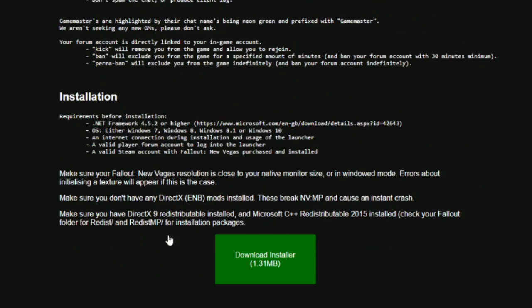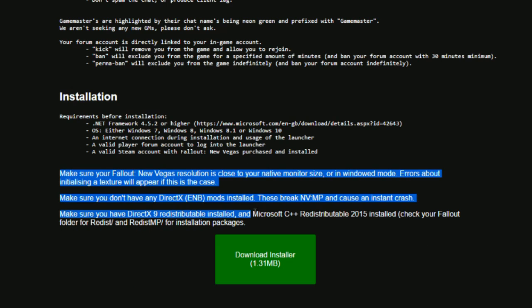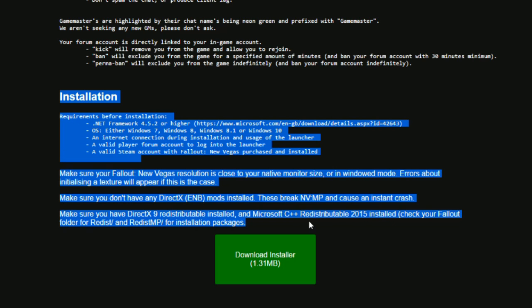Then, head on over to the New Vegas multiplayer website. The link is in the description. Make sure you read the install instructions in case you have any issues. Download the installer and run it.